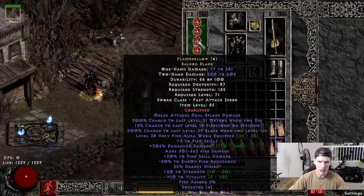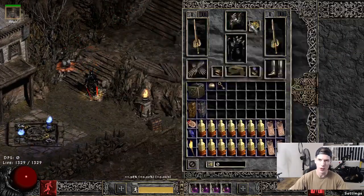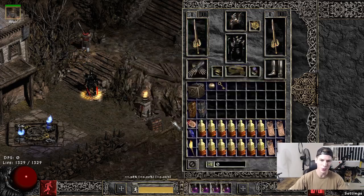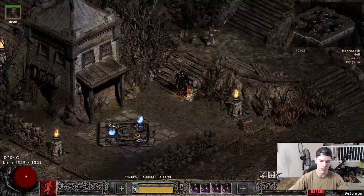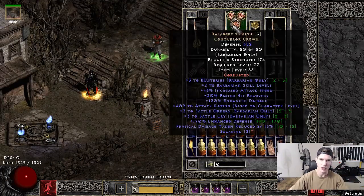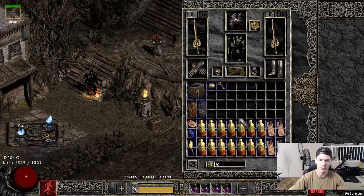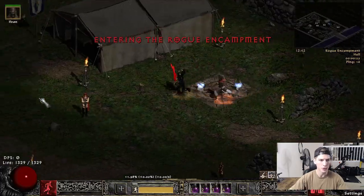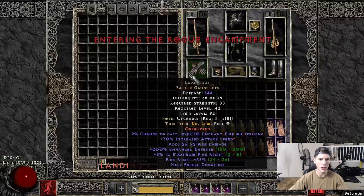This is my barbarian that you've probably seen in my videos. If you haven't, go to my YouTube page and check them out — I have some pretty cool builds up. Right now this is a berserker build, but I also did a whirlwind barbarian, double swing, and a thrower build. Anyway, this is not a build guide, so I won't show too much of him, but I will show how I built him with Pluggy.